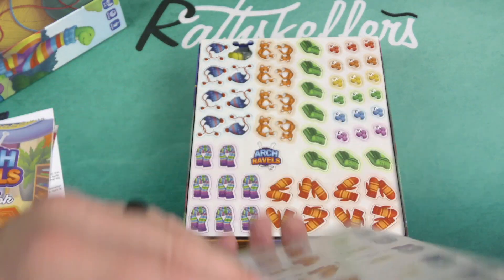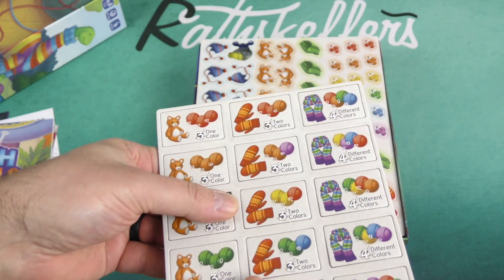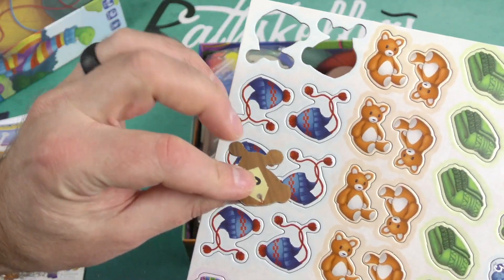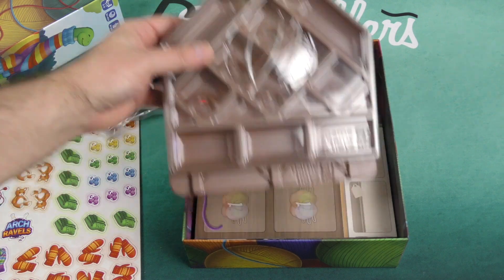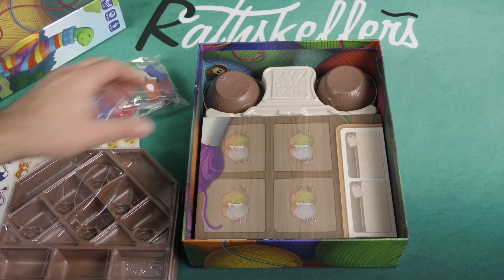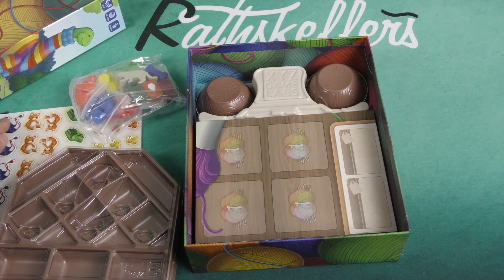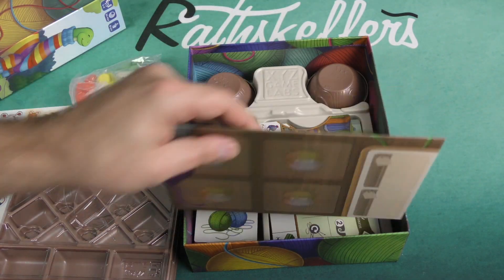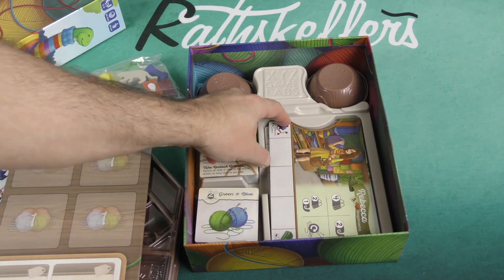Here we've got our cardboard components. Different types of projects — one color, two color, four different colors for the yarns. Maybe these are the different types of projects you can make. We have some nice game trays inserts — I do love a good game trays insert. These are our yarn bowls. There's our little knit hat. We've got four yarn bowls, our market board, and our player boards.